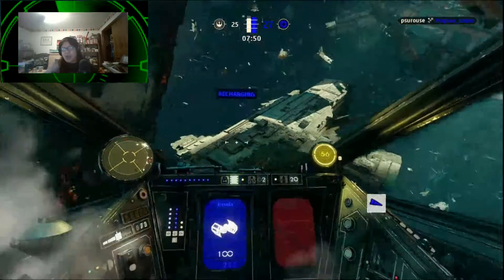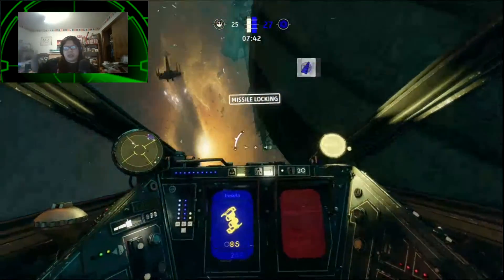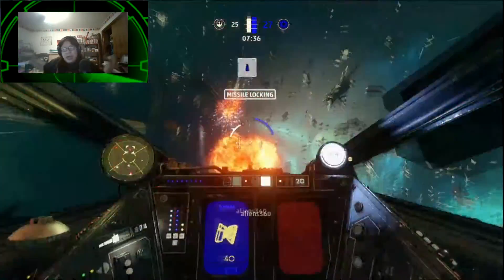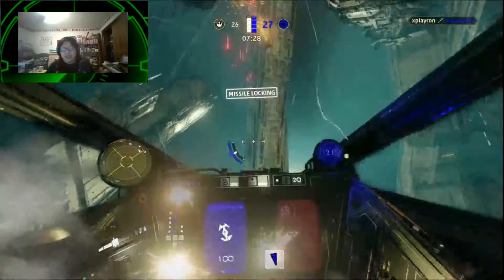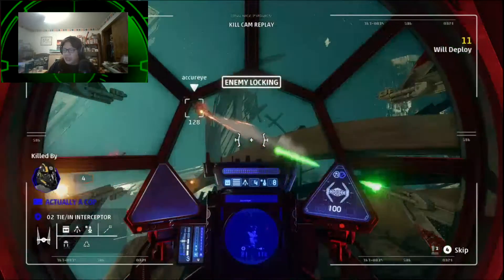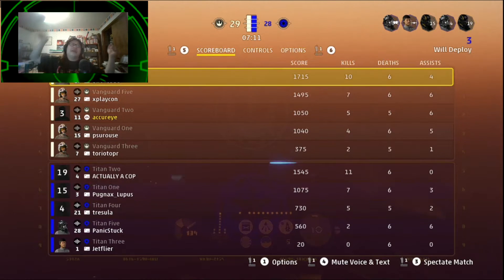Another future tips and tricks video will cover shield management. In the Empire, you don't have shields unless you're using something like the Reaper, but as an X-Wing or rebel pilot, you will have shields to manage. If you have any questions about tips and tricks, especially on turn radius, don't be afraid to ask me in the comment section below. I'll try to answer them either in a future video or via comments.